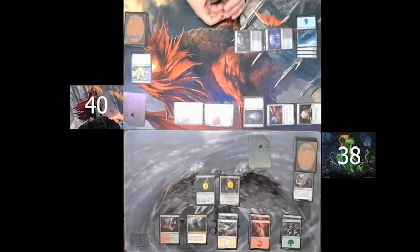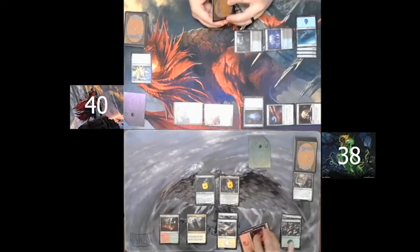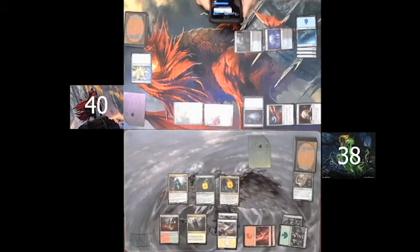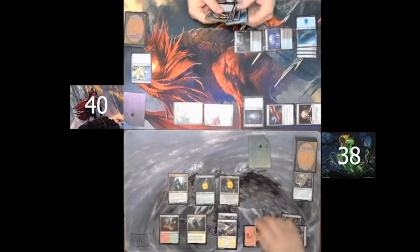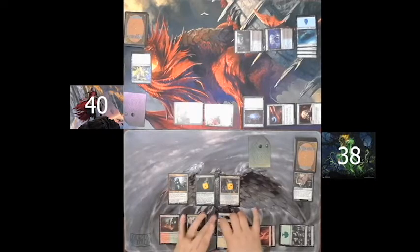I draw for turn. I pay three mana to cast Living Twister. I pay one green mana to use Living Twister's ability to return a Forest to my hand, then play that Forest as my land for the turn, which triggers Obun's ability to put a +1/+1 counter on target creature. Here I make the error of putting it on Obun instead of Fertilid. Fertilid is a 0/0, but we correct it shortly.